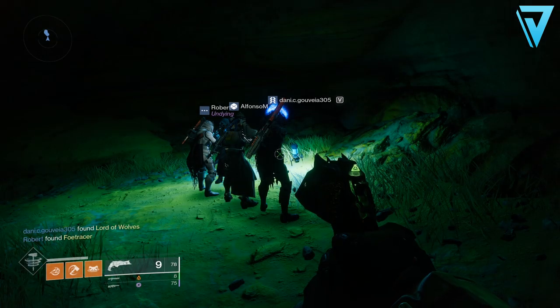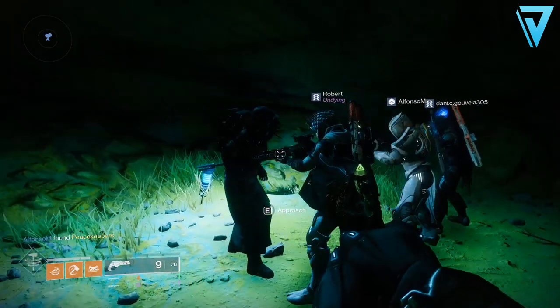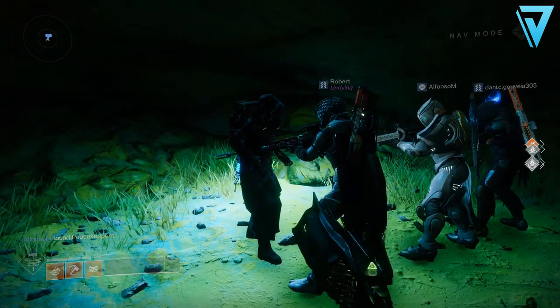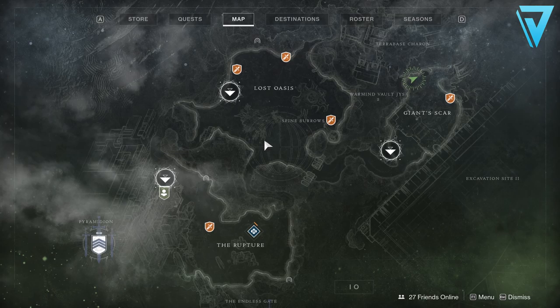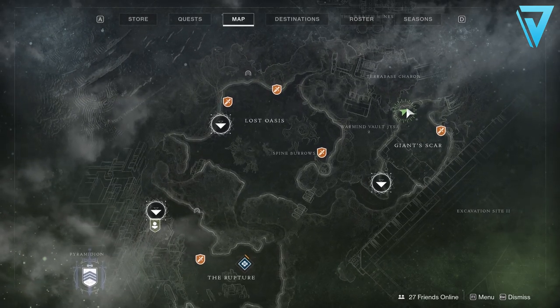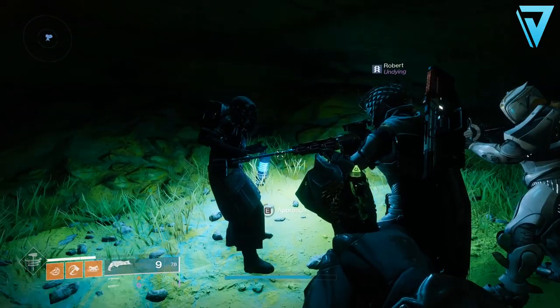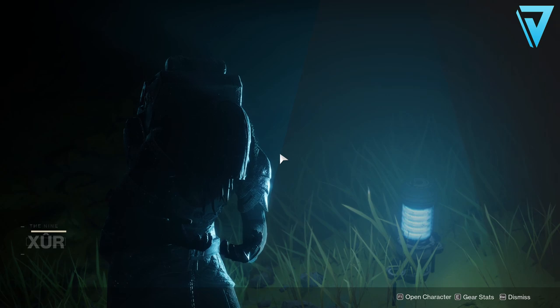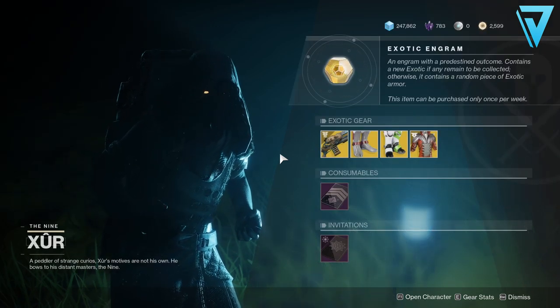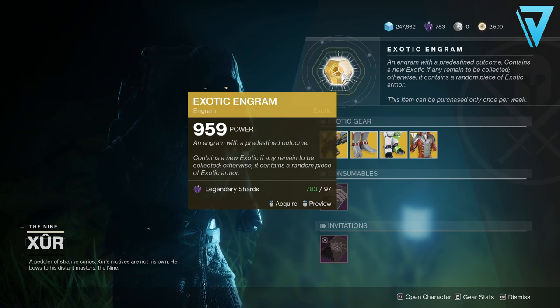What's up guys, Jarv here back today jumping into Destiny 2. Today is Friday which means our friendly neighborhood trash collector Xûr is back once again. We are over on Io this week — you'll find him over in the Giant Scar, just over here on the north side in his little cave. Let's have a look and see what goodies he's got for us this week.